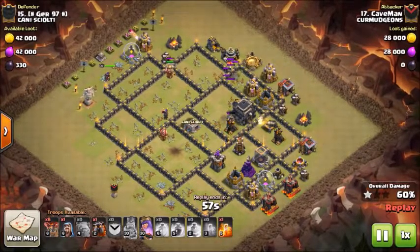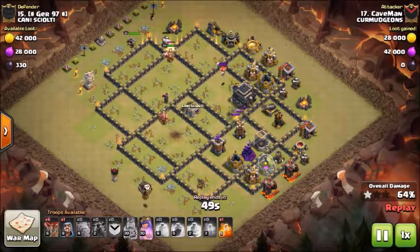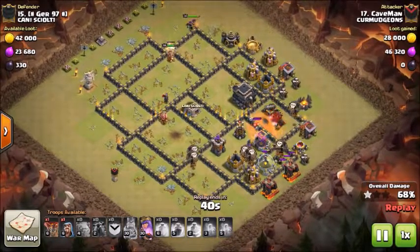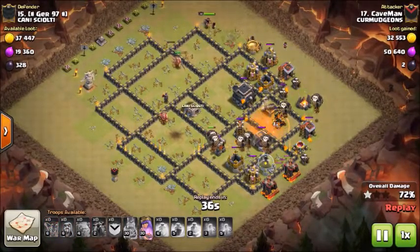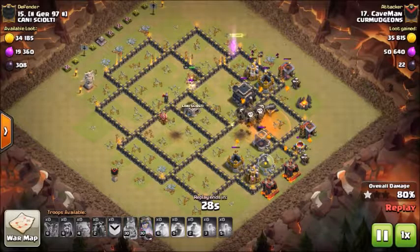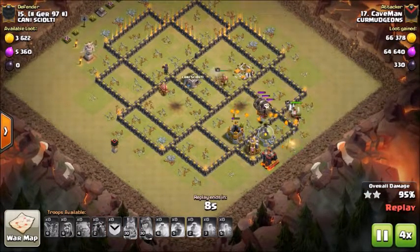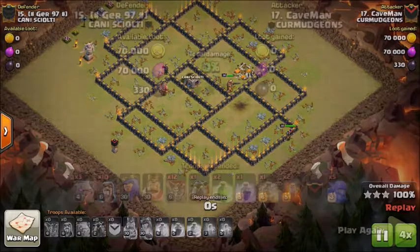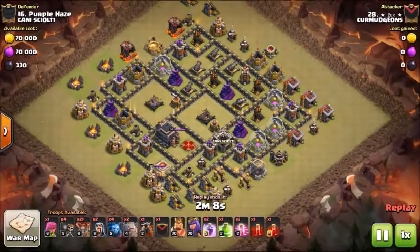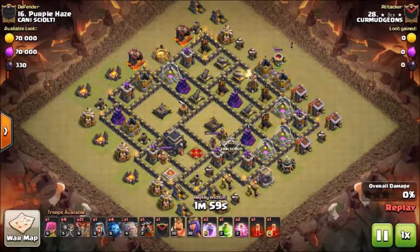He's just surgically sending in loons to take out some defenses. He still has two air defenses up. He's gonna wait for those golems to take out the air defense before he sends in his loons. The golems take out the third air defense and he sends in his hound with his loons right behind them, with a poison for the air skeletons. The hound pops but he doesn't have any problems because he has so many loons left over. The final defensive building left is a cannon and the loons take care of that. Nice shot by Caveman — I think he got a six-pack too.